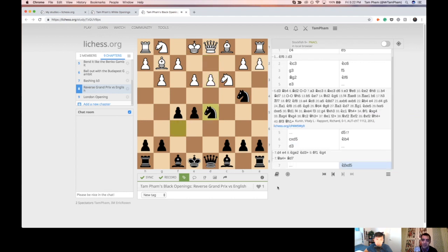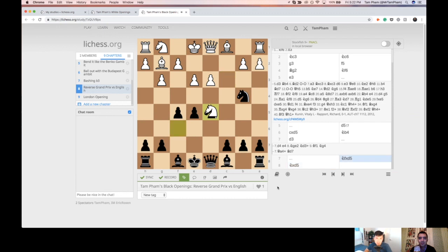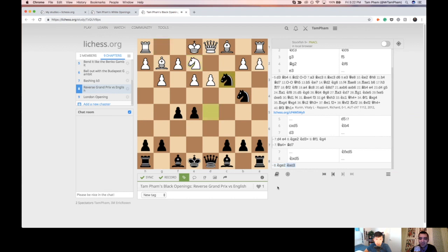The reasoning is that now you have a threat in this position, and White only has one good move — everything else would be a blunder. The threat is winning the D3 pawn; White has to capture the Knight themselves. This can be very effective in blitz, because a lot of players will just assume there's no threat, play Knight E2, and then you take on C3, take on D3, and you're happy.